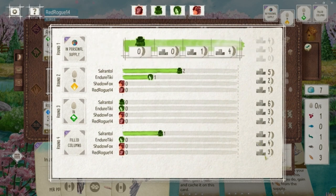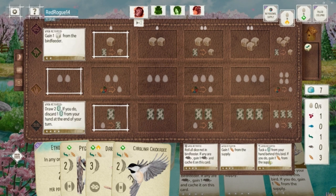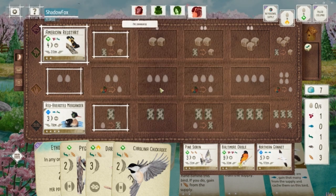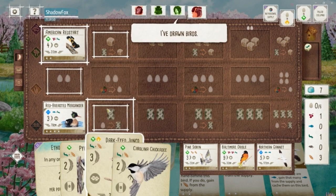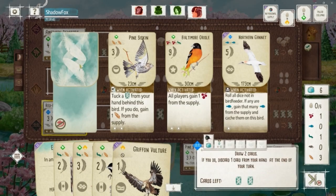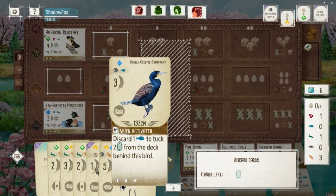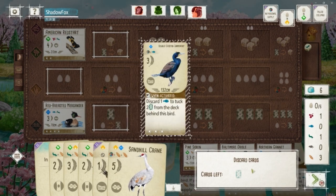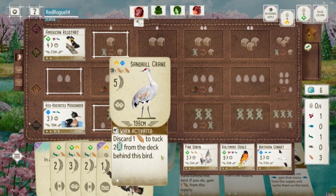We win that round goal. Nothing devastating in the tray here. Comes back around — I need some eggs but I'm going to throw it on this Chumko. Actually, I take some cards first. Sandhill Crane combos with the Chumko — get rid of that Cormorant, not really great at this point in the game. So we've got the looming Chumko-Crane combo here.